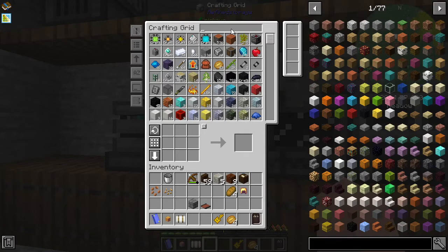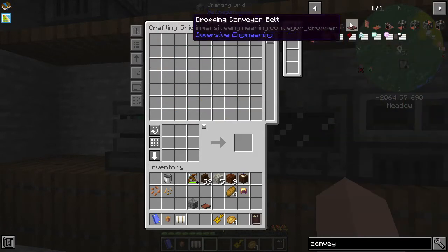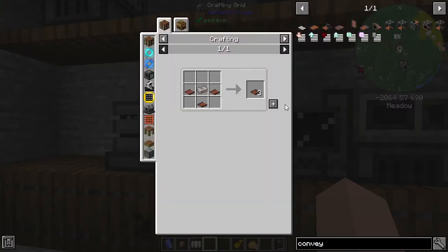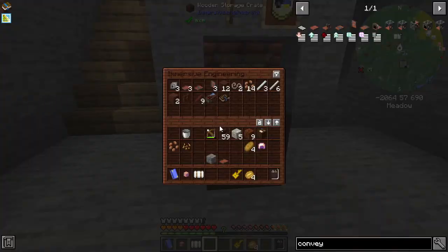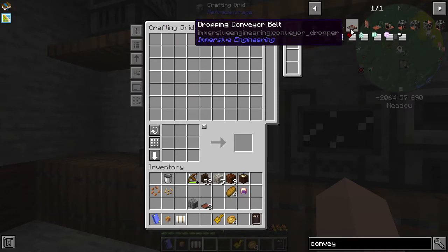We want one of these splitting conveyor belts — that's three conveyors. We need to have two more of those. Also, figured out how to keep your last search — what you have to do is go into the search box, do JEI synchronized two-way, and it will keep the last thing that you searched for.